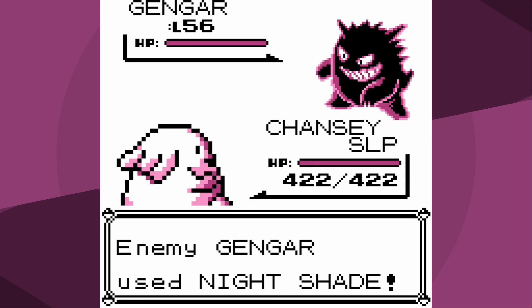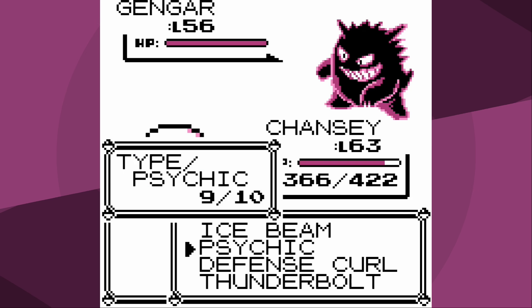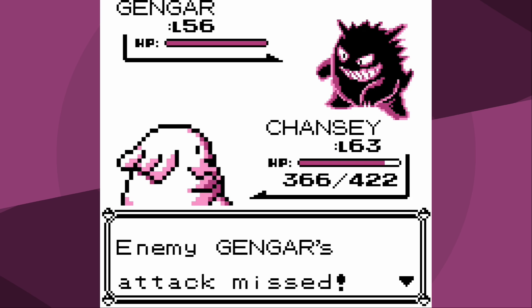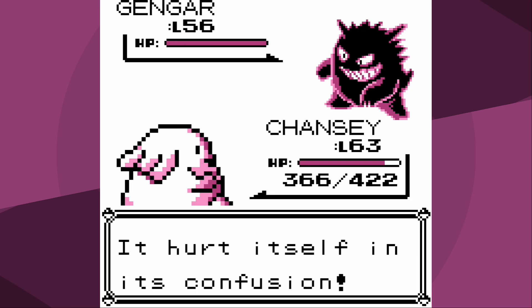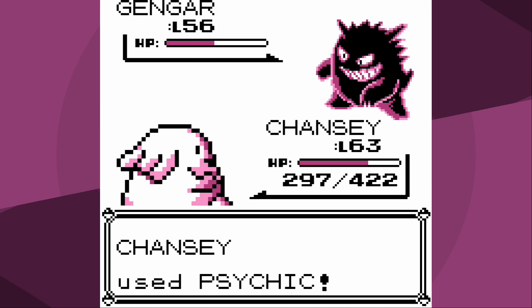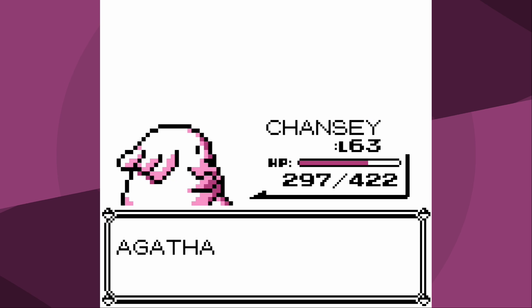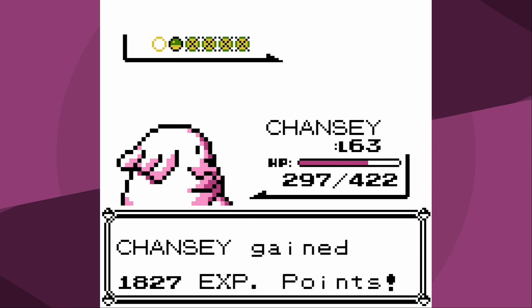I'm still asleep - Nightshade. Still sleeping. Confuse Ray - at least I woke up, but now I'm confused. Dream Eater is literally the best thing it can use while I'm awake. I try Defense Curl to be safe, then go for one more to outspeed - Dream Eater misses. I think I only have one more turn of confusion. I don't snap out, I hit myself - Nightshade is fine. But then - no more confusion. Psychic: one down. I easily outspeed and one-hit KO Haunter - two down. Same for Arbok - three down. Final Gengar, no Hypnosis - and we get a crit. We've made it past the Agatha lottery.